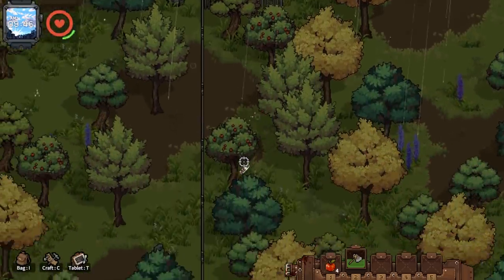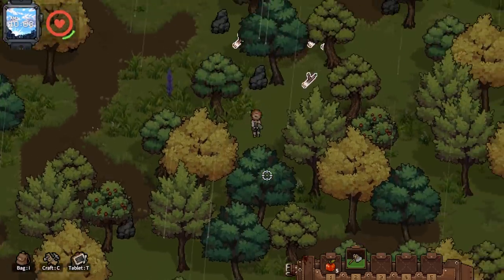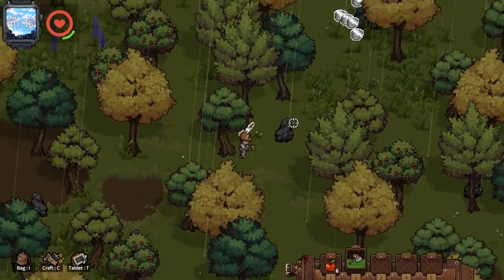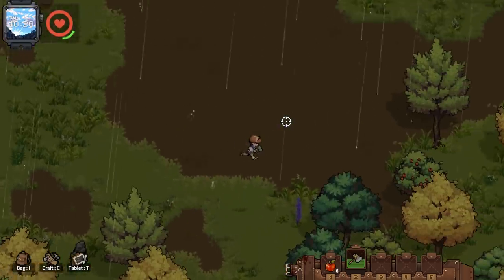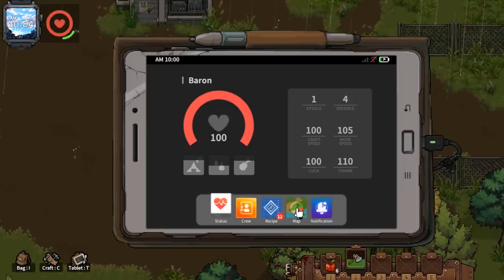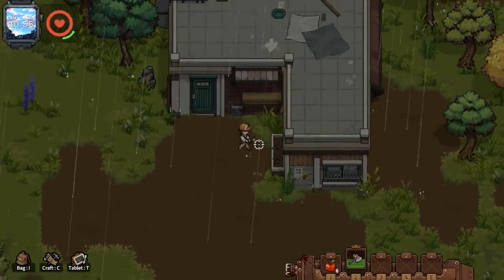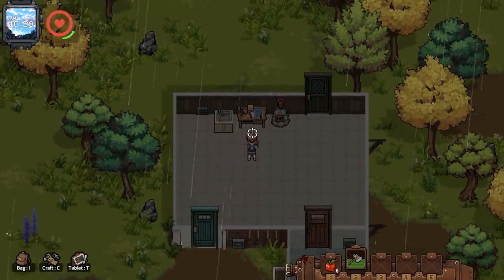There are lots of random resources just loosely lying around and I enjoy that — it's like free stuff. Maybe if I leave the trees, they drop sticks and apples. Wow, that's a lot of stone. I've got to remember not to stray too far from home, at least not yet. If I press T I've got my tablet, but I don't have a map just yet — I might have to craft it. Can I interact with the garden? No, it doesn't appear so. At some point we're gonna have to figure that out.